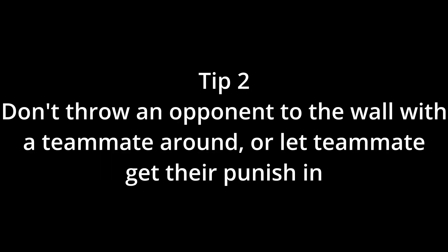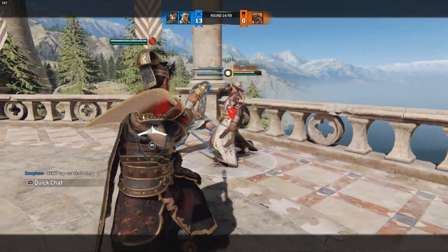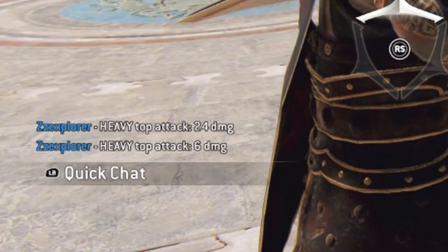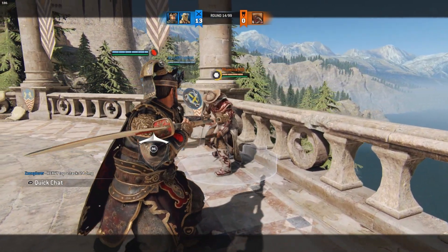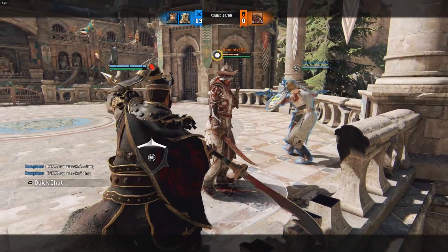Tip 2: Don't throw an opponent into the wall with a teammate around — let the teammate get their punishment. When you or your teammate throw somebody into a wall and then a second heavy is applied, the damage is reduced. You do not get the full amount of damage and you just feed revenge by doing so. Either don't throw them against the wall and just do a full punish, or just let the teammate throw them against the wall.